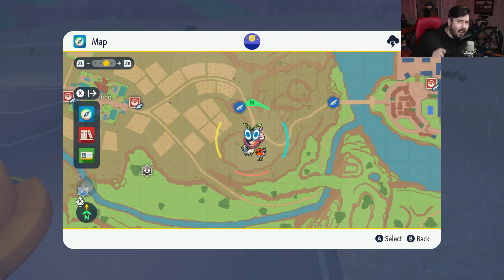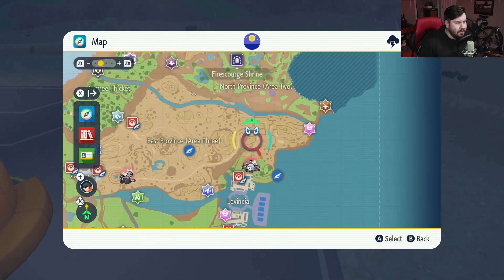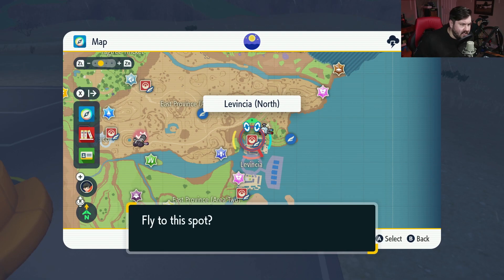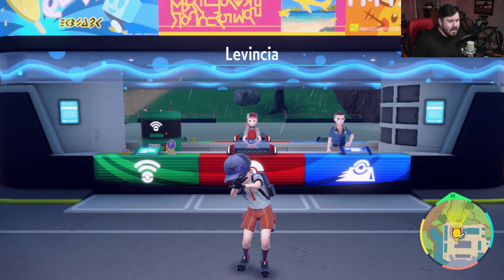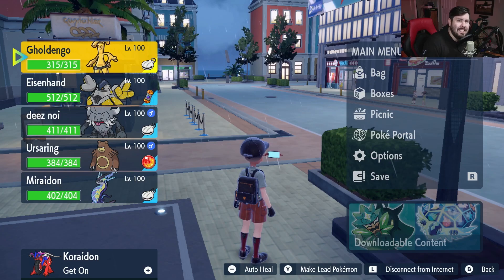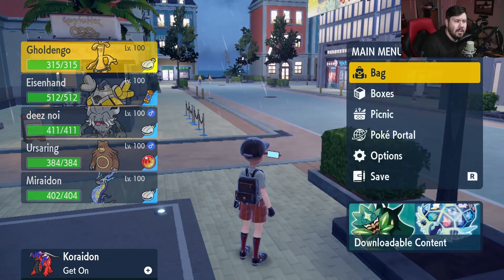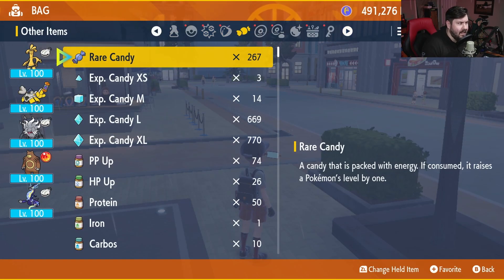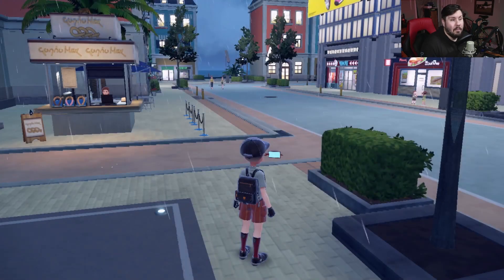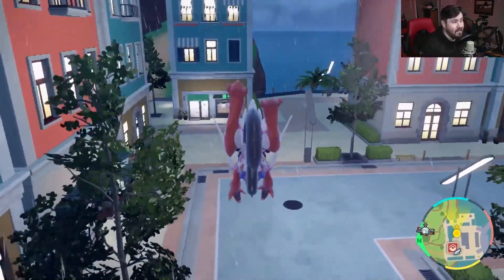Once you have yourself a Gholdengo, it is time to start going over our EVs and IVs for this. First thing you're going to want to do is fly to your town of choice that has a Chancey Supply in it, because we're going to need to go buy some vitamins. Make sure the Gholdengo is in the top slot of your party, and if he's not level 100 already, use some of your rare candies or XP candies from your bag to get him up to level 100 — that's going to be really important.